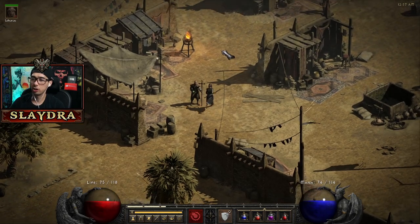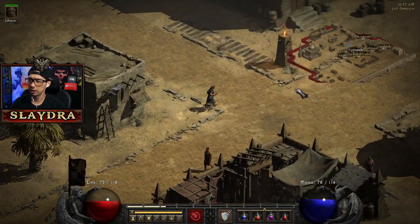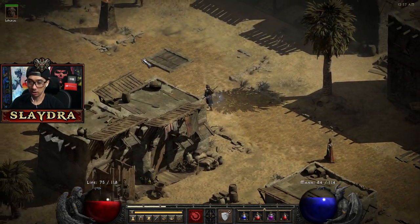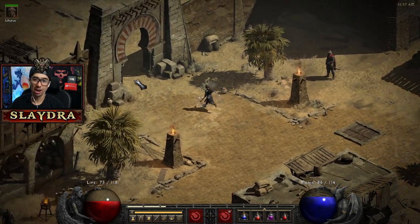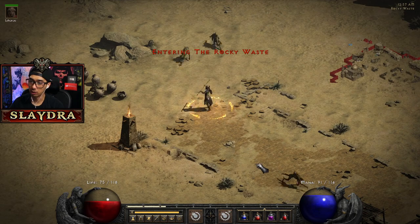What we're going to do in this part of our play session is get as far as we can in Act 2. We just got to start walking and we're going to go to the Dry Hills, then to Halls of the Dead. I'm just going to start off on the Rocky Waste.